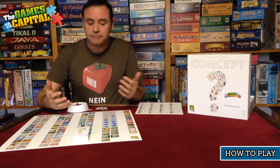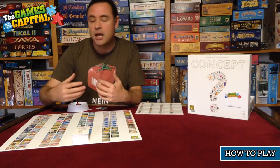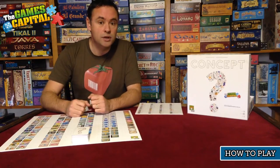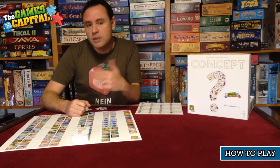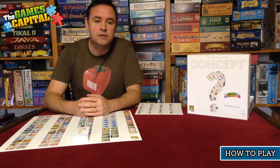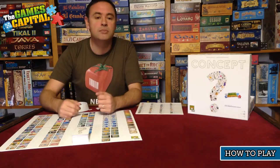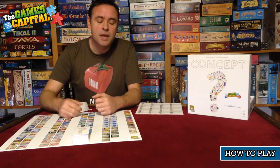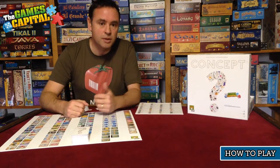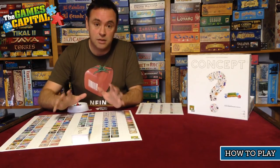It's a party game in the same family as a lot of other party-style games — games that require you to describe either a word or a phrase to the other players and get them to guess what it is. It's similar to games like Pictionary, where you draw the clue, or Taboo, where you describe a word verbally. Concept uses a completely different method of describing those words and phrases. But first, let's have a look at what's in the box.